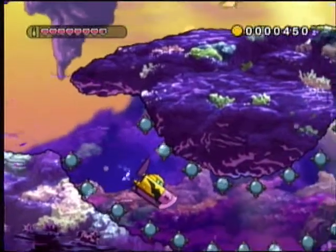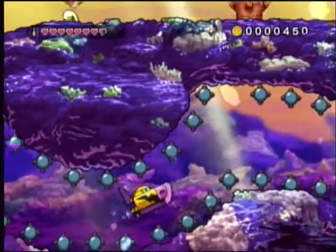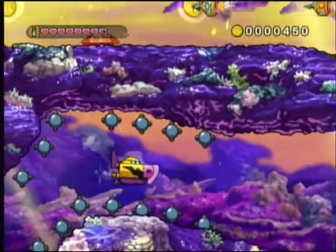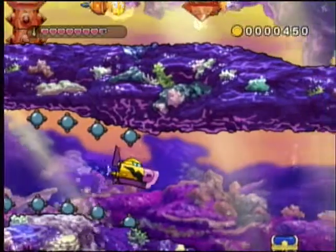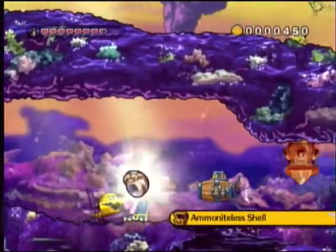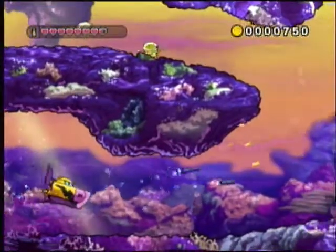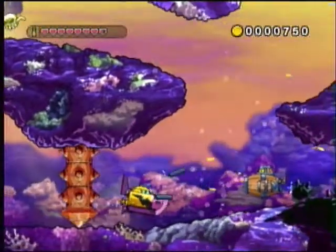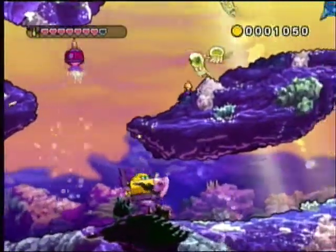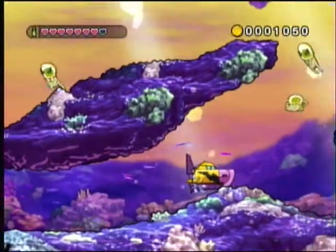Try traversing this dangerous zone through mines — try not to get blown up. There are gold coins up there that could've helped. We got this treasure — Ammoniteless Shell. Have to destroy the submarines because the enemy submarines give gold coins. I'm going down this way. Hope I didn't mess myself up with the gold coin mission.